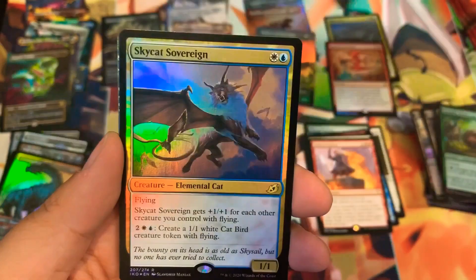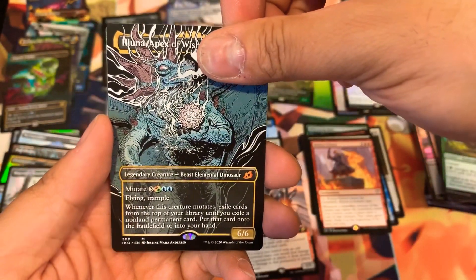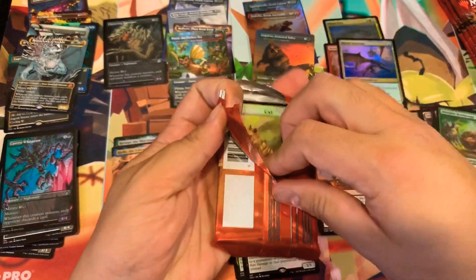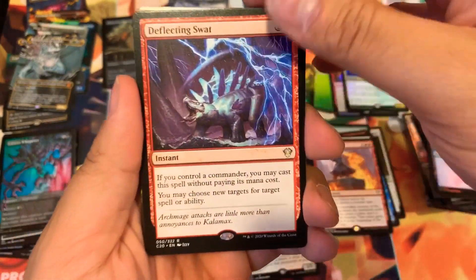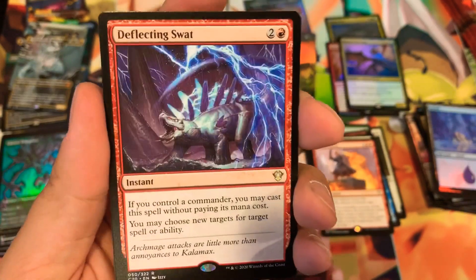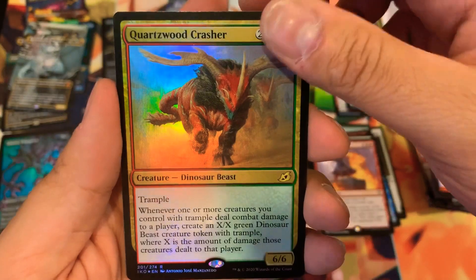Obosh the Prey Piercer, Sky Cat Sovereign for the foil rare, Majestic Auricorn. Lurrus Apex of Wishes for the mythic hit, and a Dorat the Perfect Pet non-foil. Do the hits get less spicy now that we've pulled our seven extended foils? Deflecting Swat — this is actually a pretty decent commander card. If you control a commander you may cast this without paying the red mana and choose new targets for a target spell or ability. Great in commander decks if you have red — this is a must-have. Unpredictable Cyclone, Quartzwood Crasher.